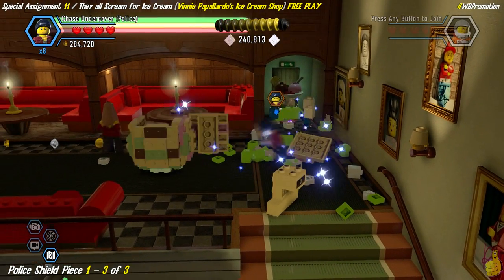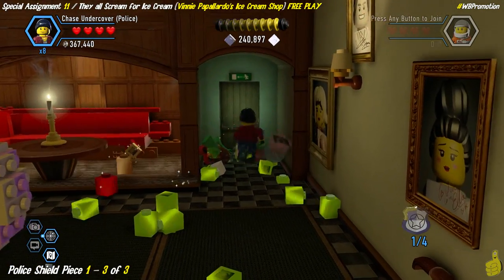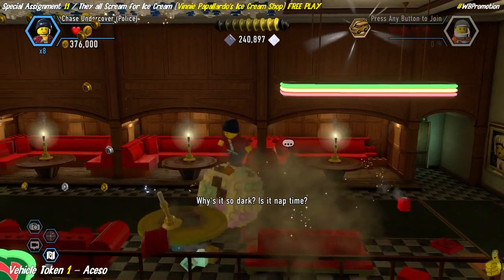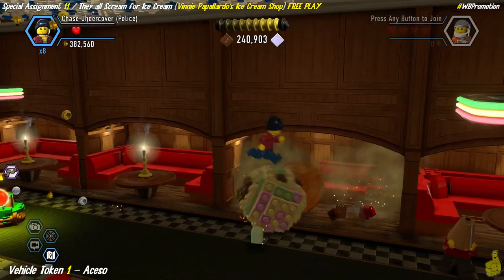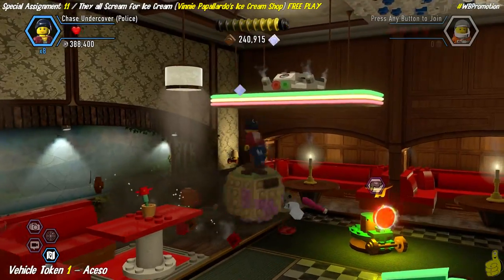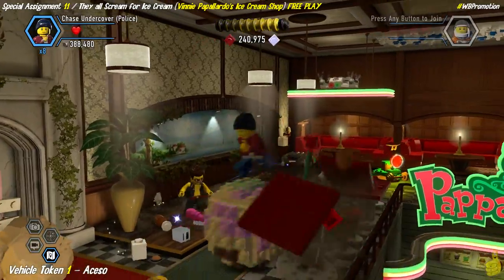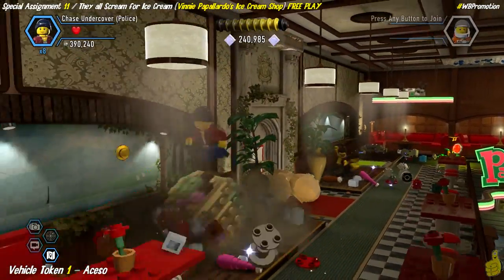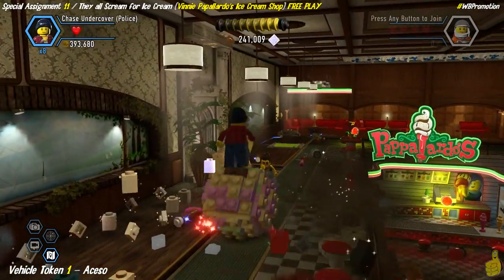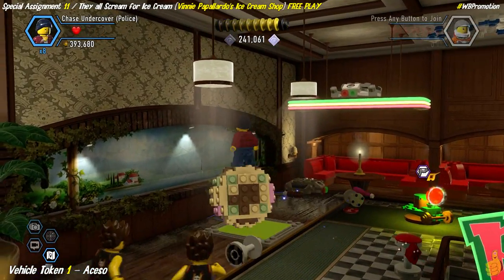Behind that freezer is the third and final ice cream sundae piece we need to smash to get that police shield piece crest. We've built up all those pieces to get a giant rock, and we're going to rock out — smashing debris in front of both of these murals on the wall. You don't need to smash everything, but it's quicker and easier. There are some bricks that can be built up into stools; we'll come back to those in a second.